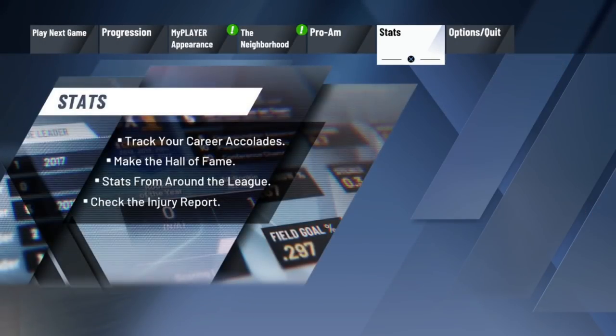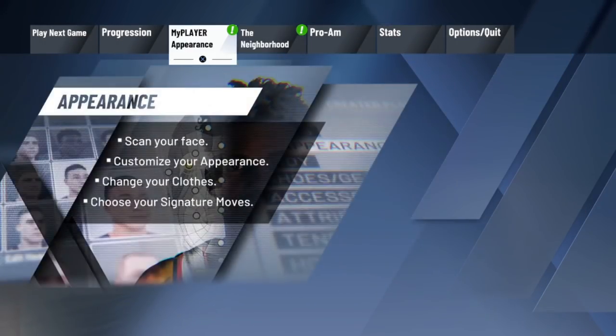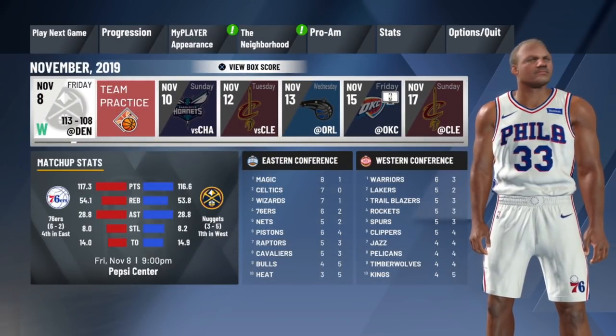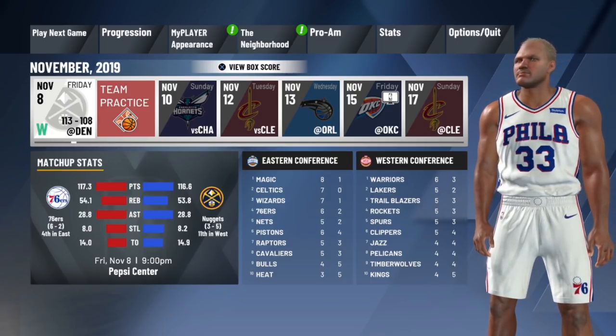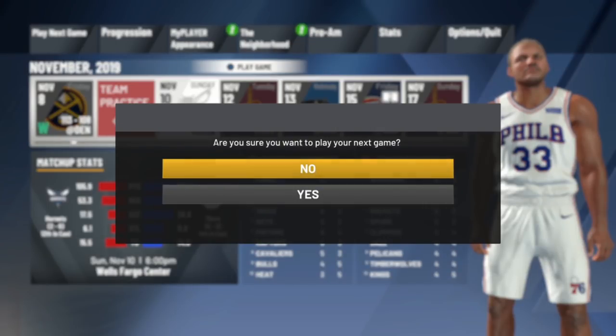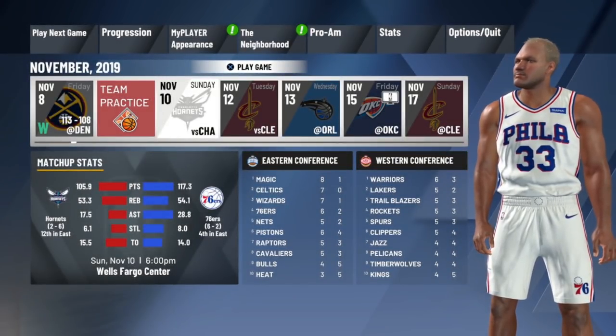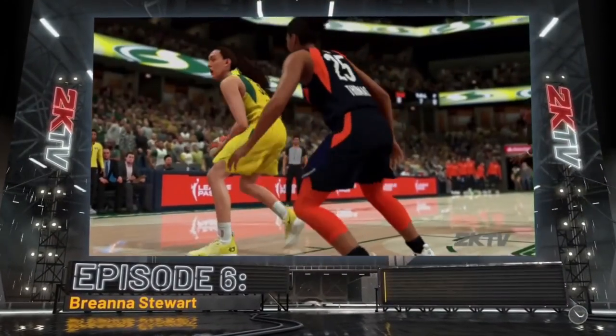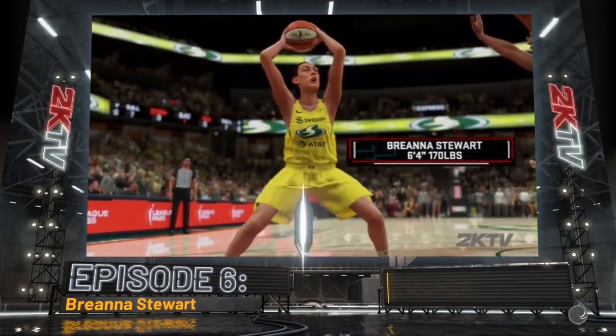Everybody's still trying to figure out how to get it to work in the Park, but as of right now we tested it and it just did not work. I'm going to show you the gameplay here to prove it does work in the MyCareer game. I'm just showing you that I already won the game, but it's going to switch over and we're going to be playing that next team. So to break everything down — what works, what doesn't work, how you use it — the demigod glitch works only in MyCareer as of right now.